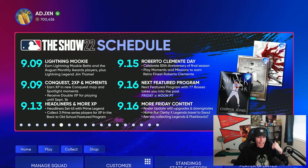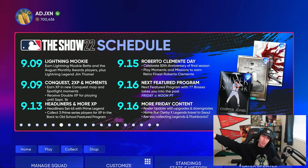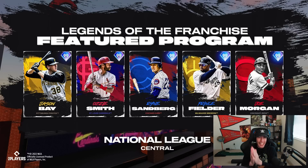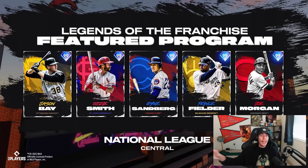Let's take a look at the National League Central legends from the new featured program, specifically whether the Cardinals get someone like Ozzy Smith instead of a 99 Jim Edmonds or Albert Pujols. Here it is — the Legends of the Franchise featured program, National League Central. Ozzy Smith does end up being the Cardinals reward. I'm actually less scared than I was a few days ago, because we've been seeing more attributes. For example, the 99 Jorge Posada from the Yankees looks really good, and these cards all seem like they're going to be strong.